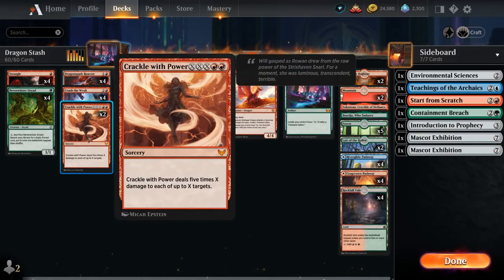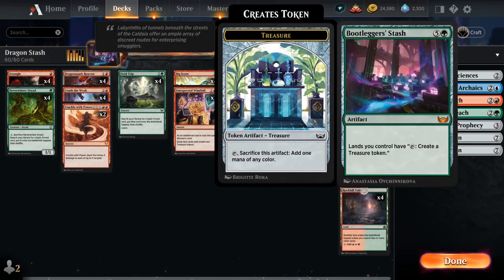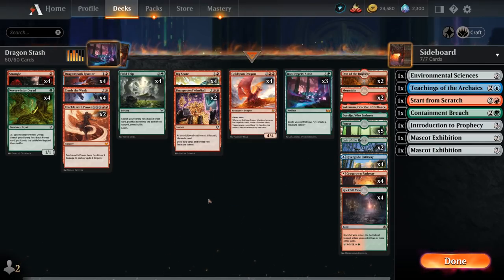We have two copies of Crackle with Power, usable as early removal for X equals one dealing five damage to a creature, but in the late game with X equals two or three it can be a burn spell to finish off the opponent using the extra mana from Gold Span and Bootlegger's Stash. That's our deck — let's jump into some games.